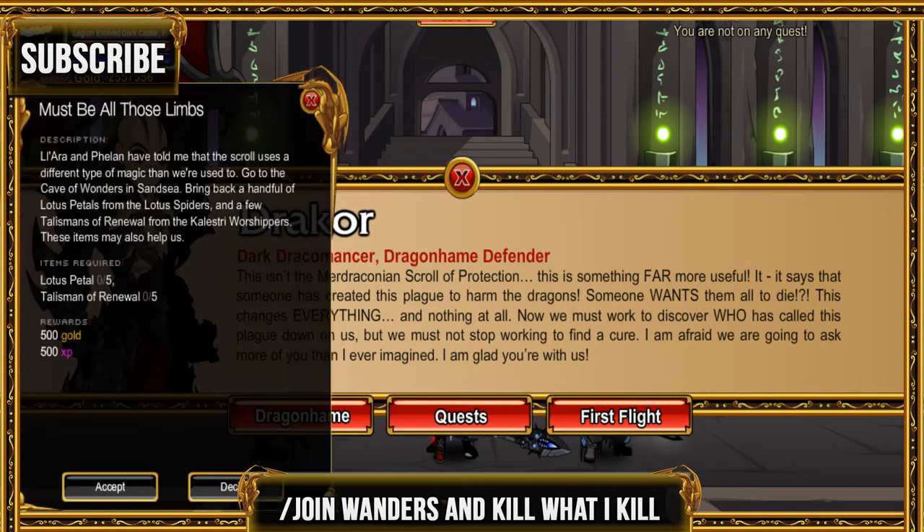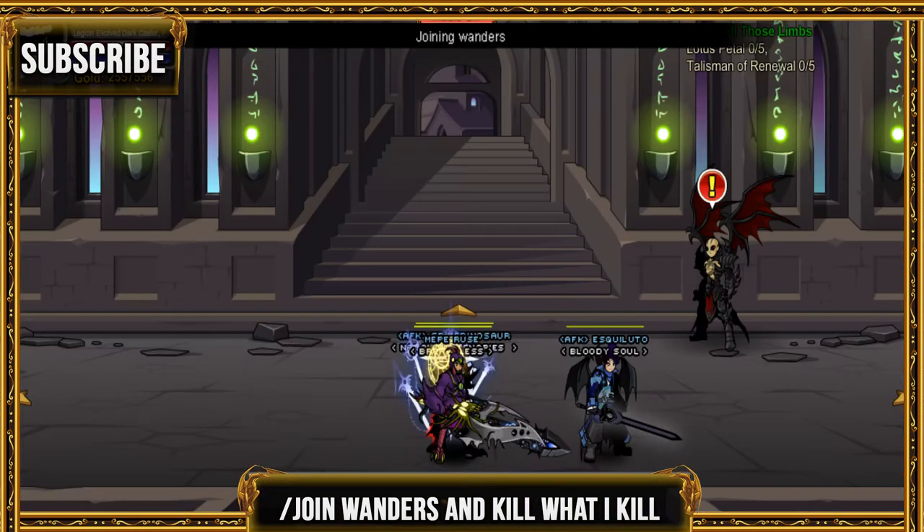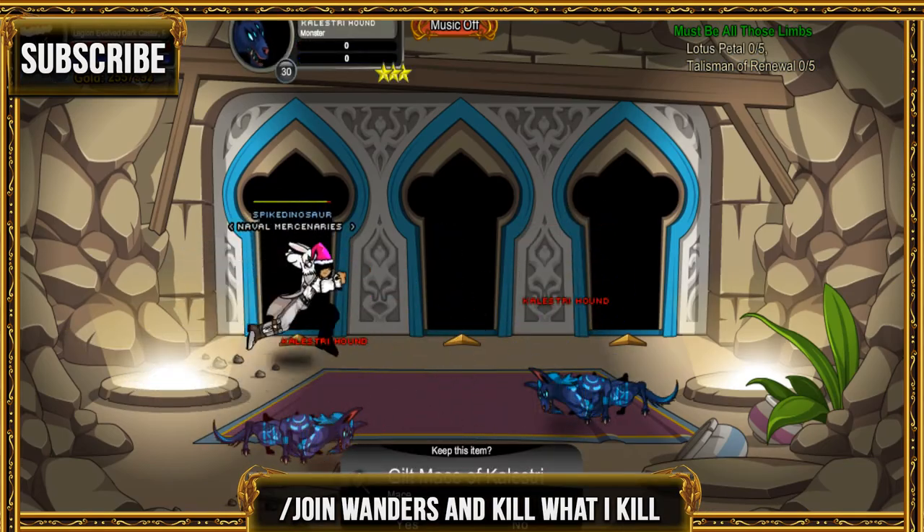For the next quest, go ahead and join Wanders and kill the lotus fighters and the monster with the six hams — I don't know how to pronounce the name. Anyway, once you finish, turn it in to the guy in Dragon Hame.